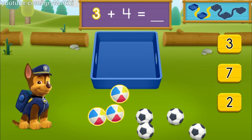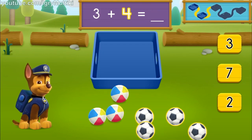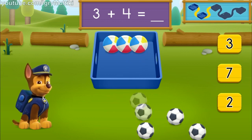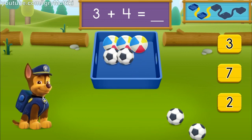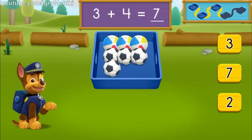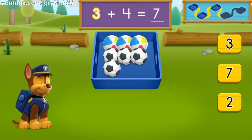There are three beach balls and there are four soccer balls. How many balls are there in all? One, two, three, four, five, six, seven. Great job! Three plus four equals seven balls all together.